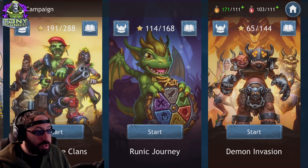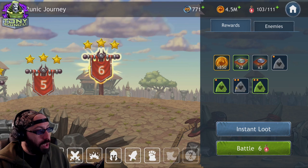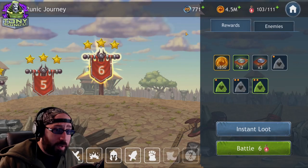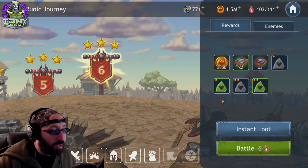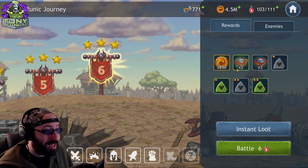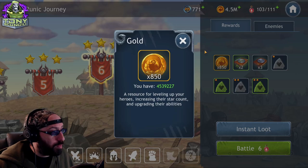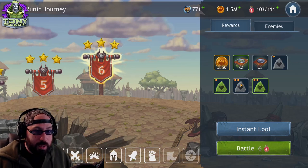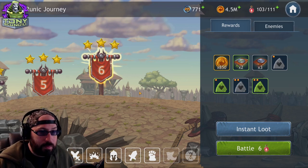The last thing that uses energy — a separate red energy — is called Runic Journey. Runic Journey is how you progress through the game to unlock runes. In the early stages, you can obtain health runes, and where they go depends on the compass you place them on — that's another video we'll go into in detail later. You want to complete all of these relatively quickly so you have types of runes ready to finish out characters in the future. It takes separate energy and doesn't give you experience, but it still gives resources like character training XP, tomes, gold, and runes.